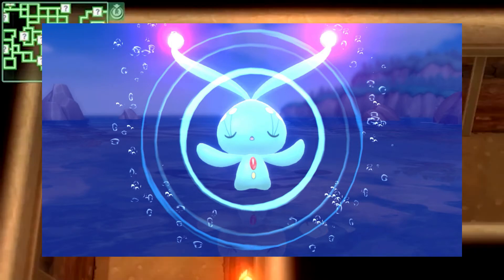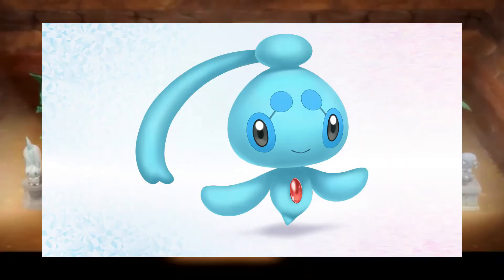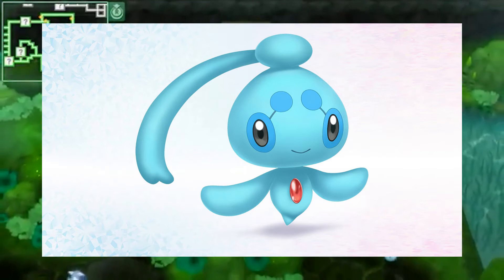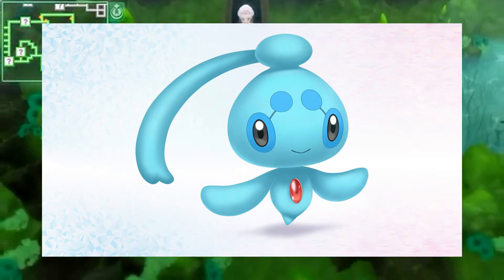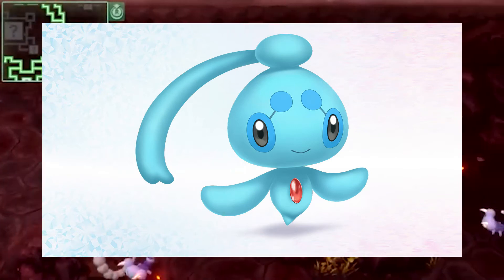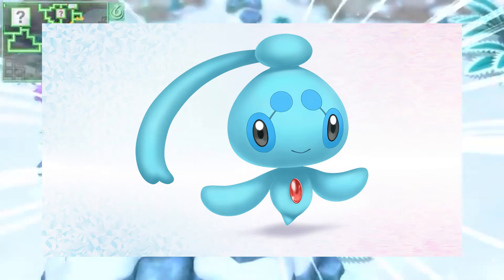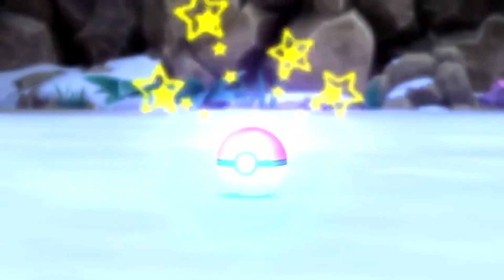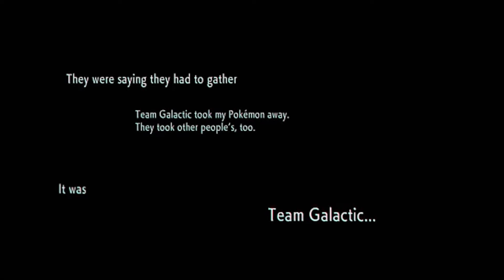With this Manaphy, you can also get a free Phione, another mythical Pokemon. These Pokemon are kind of like a pair. What you want to do is have a Ditto and a Manaphy breed together — just sit them both in a nursery in Solaceon Town and come back, and you'll have your new mythical Pokemon Phione. In about 10 hours into the game, you'll be able to reach this nursery, so it's not an early game thing, but you don't want to forget this free mythical Pokemon.